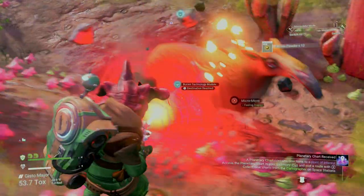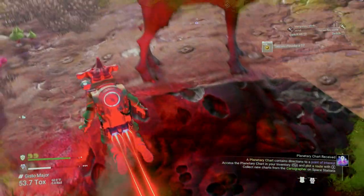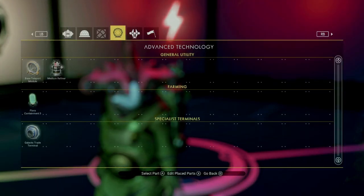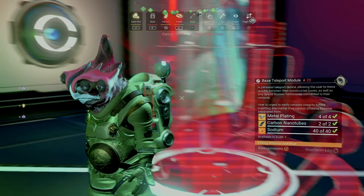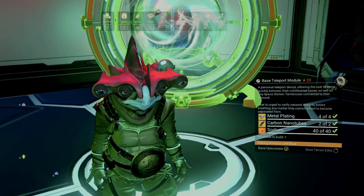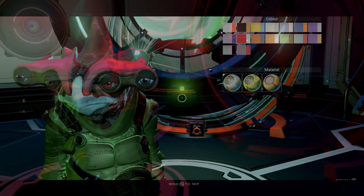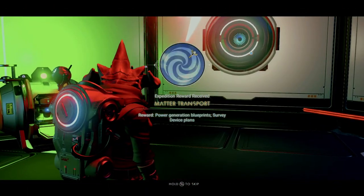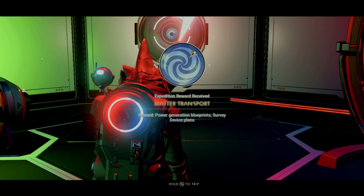You're going to need a ton of salvaged data, so get in the habit of digging it up wherever possible. You'll also want to unlock and build the base teleporter in order to get the matter transport milestone in phase two. This will also give you six wiring looms that you'll need for future blueprints, as well as crafting quantum computers and a survey device, which will allow you to find power and mineral deposits for other milestones.